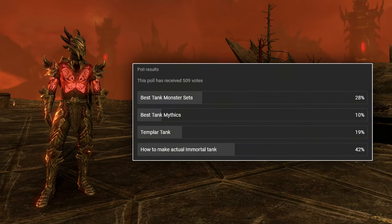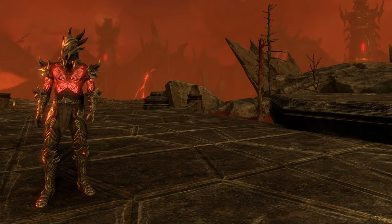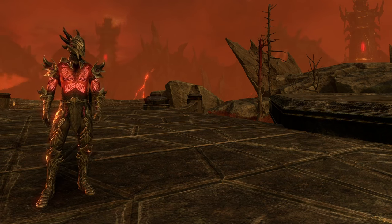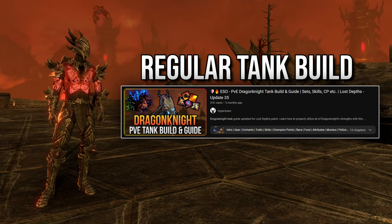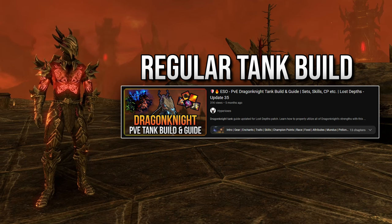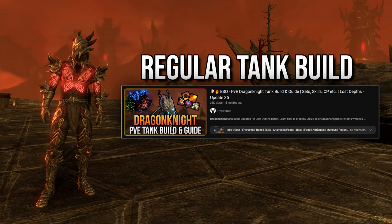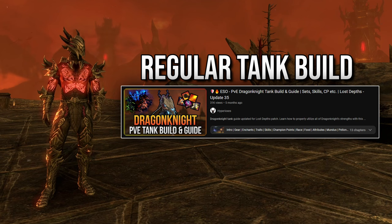Hey guys, I recently made a poll about which video you'd like to see next and the immortal tank option won, so that's exactly what I'm going to cover. Before we begin, I want to give a disclaimer since this video might be misleading to new players unfamiliar with how tanking works in ESO. A tank's job isn't just surviving while holding aggro — it's also providing buffs and debuffs. In this video we'll completely ignore that and make a funny troll build.